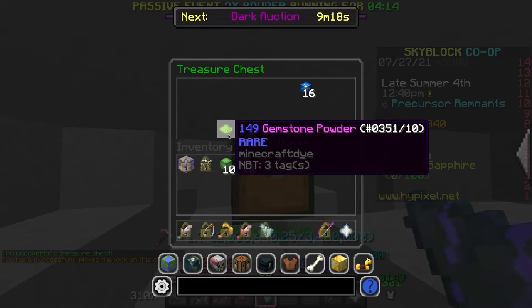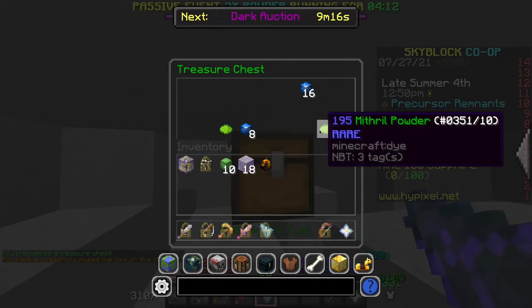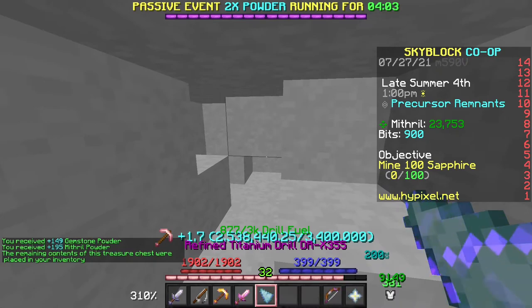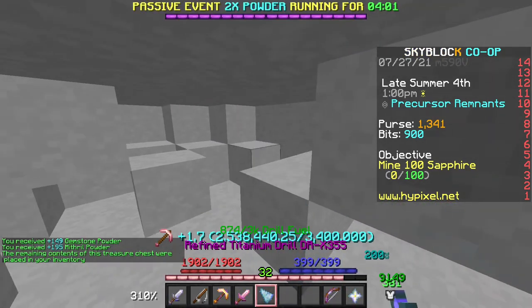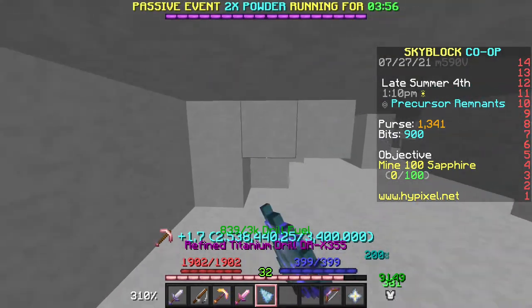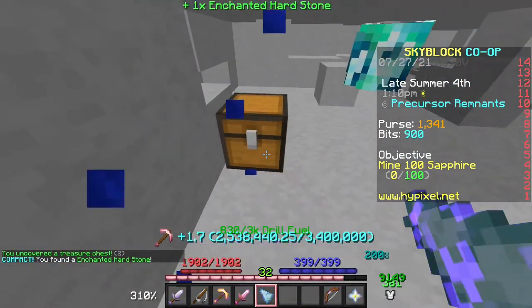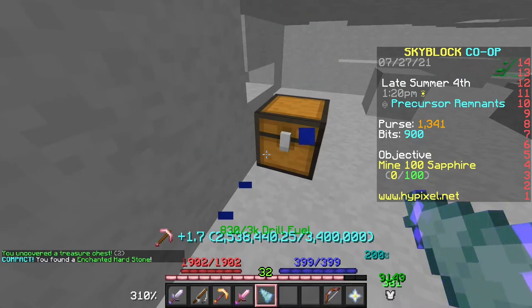You don't want to mine until you get these treasure chests and you see gemstone powder and mithril powder. You want to do this during a double powder event as well as using a mithril golem, and you can get a ton of powder. I've gotten 23,000 in about 5 minutes doing this. You're going to want to do this in Precursor Remnants, because you can get special parts for the Sapphire Crystal, which can sell for money.